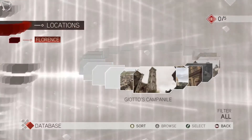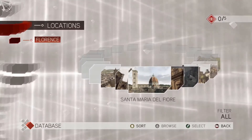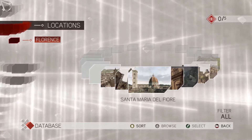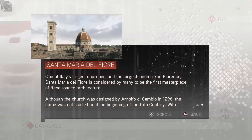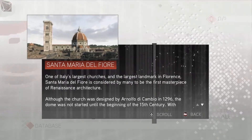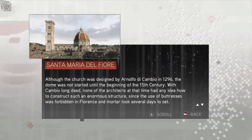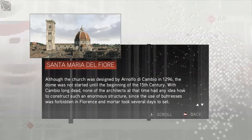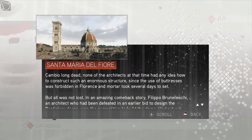Locations. I think that's the tower. That's the whole thing - we'll read the whole thing first and then I'll have a look at specifically the tower. Santa Maria del Fiore - one of Italy's largest churches and the largest landmark in Florence. Santa Maria del Fiore is considered by many to be the first masterpiece of Renaissance architecture. Although the church was designed by Arnolfo di Cambio in 1296, the dome was not started until the beginning of the 15th century. With Cambio long dead, none of the architects at that time had any idea how to construct such an enormous structure.